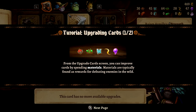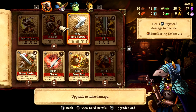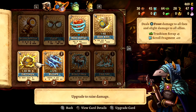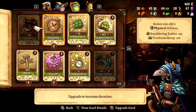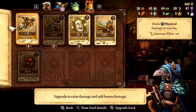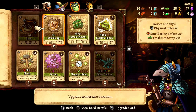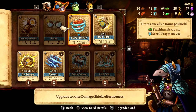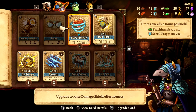We can upgrade cards now — tutorial on upgrading cards. From the upgrade card screen, you can improve cards by spending materials. Materials are typically found as rewards for defeating enemies in the wild. I can improve different cards, and that's really tempting. Trying to think about what would be the best thing to improve. I'm thinking definitely Mana Barrier would be a good one. Defensive spells feel like they need more upgrading than anything else.